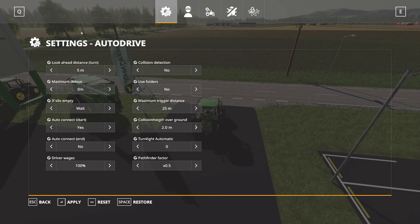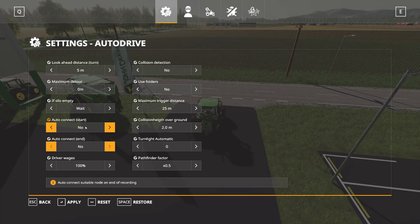In this first settings menu for AutoDrive, the only thing I change is Auto Connect at Start — I change that to No. I like to connect my start points and end points myself to whatever I'm trying to connect to. I don't like it to do that automatically because sometimes it'll grab the wrong point and then I still have to go back and fix it, so I just leave it off.